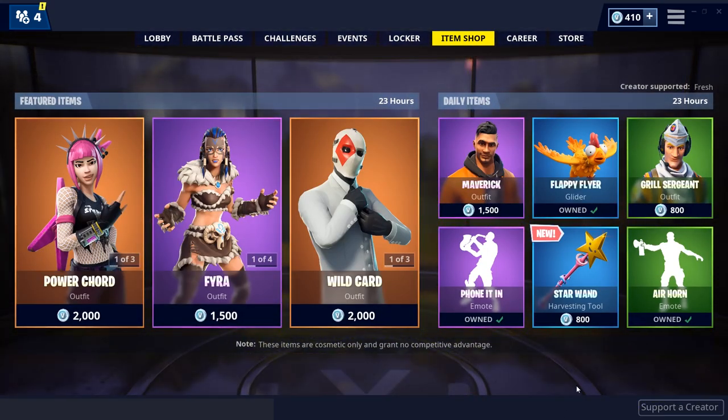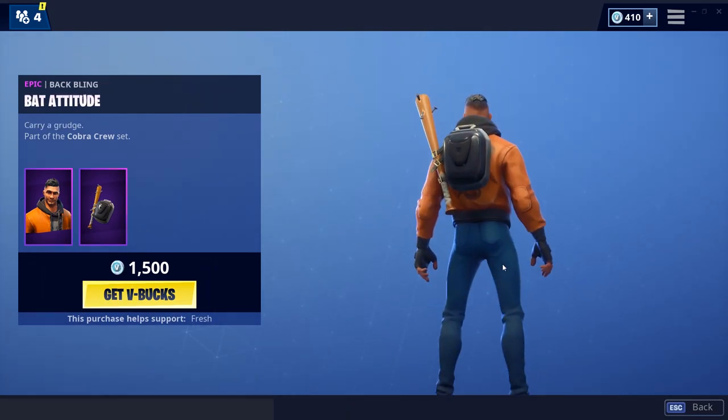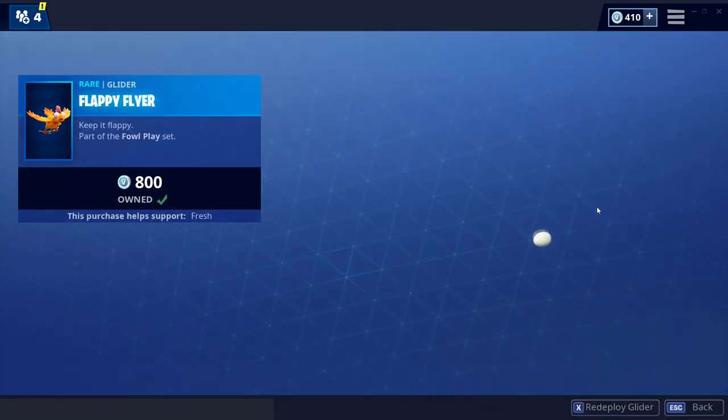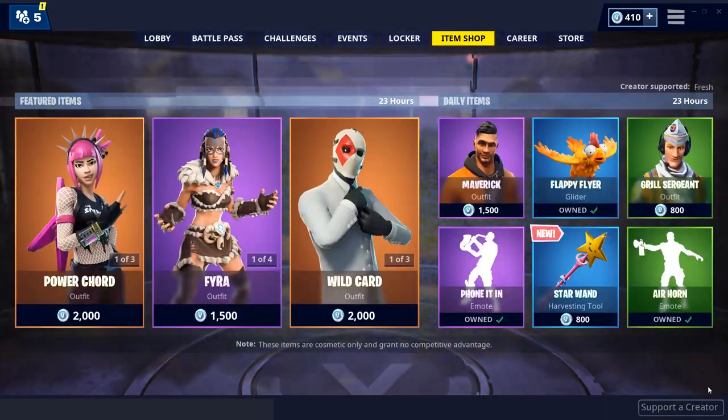For our daily items we have the Maverick skin, decent skin in my opinion, along with the Bat Attitude backling, which is a pretty fire backling. We have the Flappy Flyer glider, pretty fire glider — I like this one, very nice.